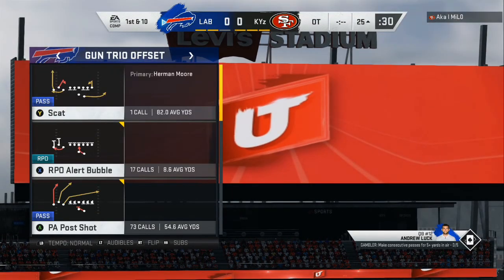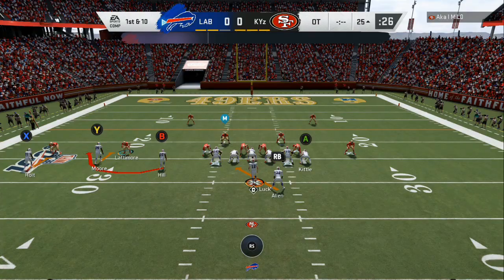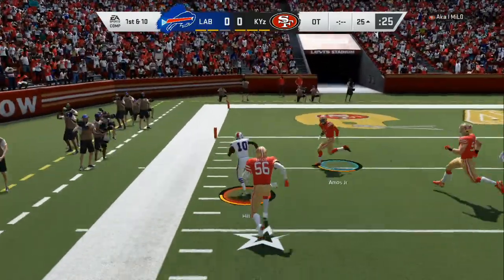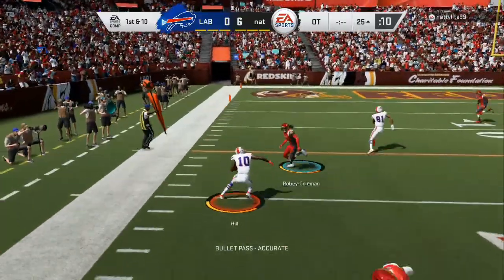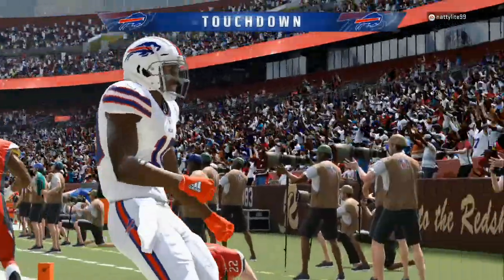First, we're gonna come out in the RPO alert bubble out of the gun trio offset. You can switch this up once you see that the user is committing to that left side of the field. When they run 3-4 nickel blitzes, 4-3 — as you can see, if you are aggressive you will get popped in the mouth. If you're conservative, I will hit you underneath, make you feel comfortable, and then BOOM — take the top off.